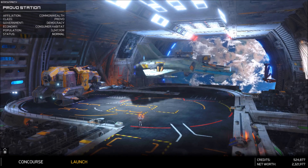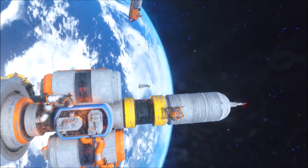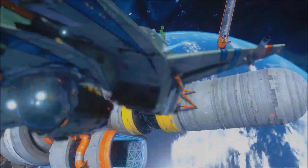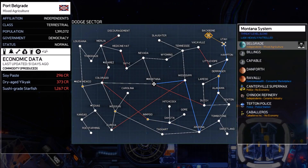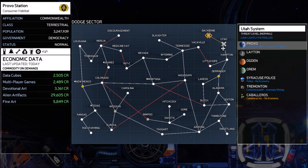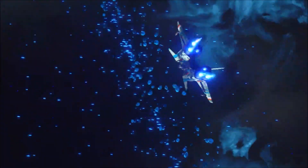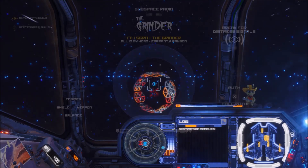Alright, we're going to go blow some stuff up — it's definitely a cool looking ship. The mission we're going to is way out at the very end of the map, out in Backbone. We'll be fighting some Steel Rats.